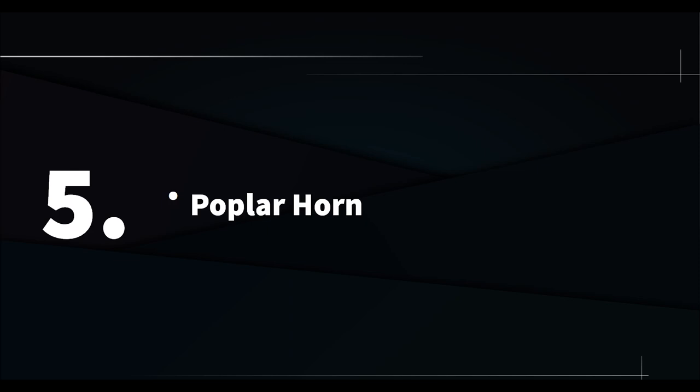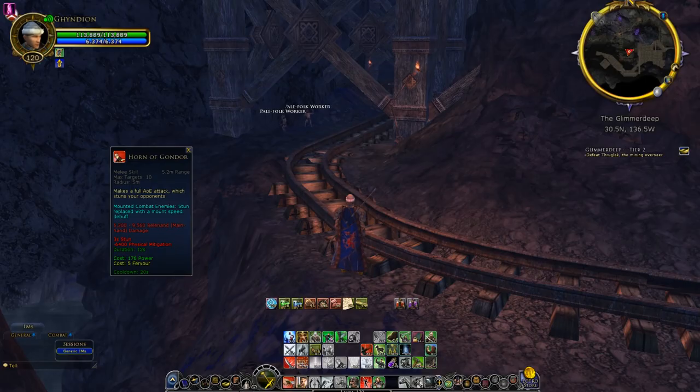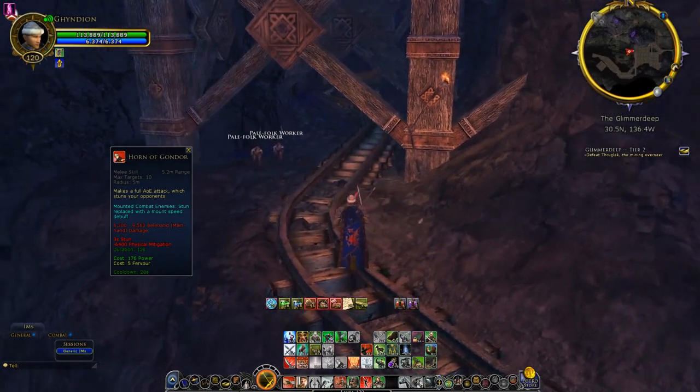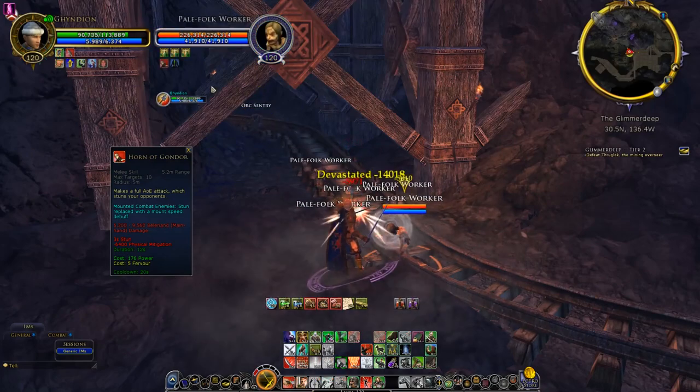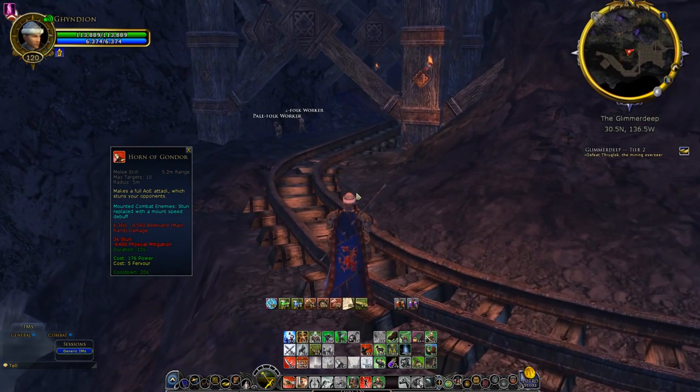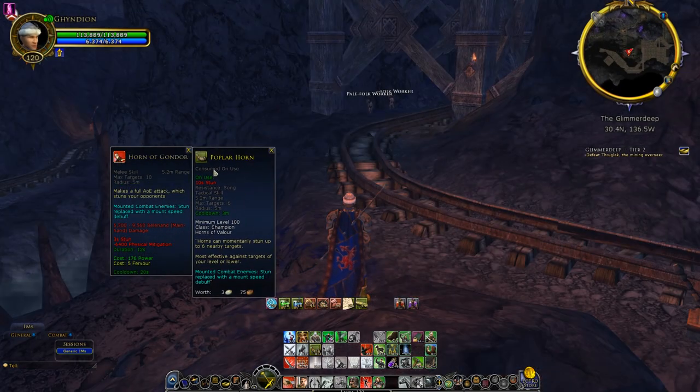And number 5: Poplar Horn. The yellow champion has a pretty good stunning skill called Horn of Gondor — 10 targets, 5 meter radius, and it stuns your targets for 3 seconds, but it requires 5 Fervor. If you have a woodworker or know a woodworker, they can craft you something called Poplar Horns. When you pop this horn, it has 6 targets but the stun is 10 seconds, which is way longer than the usual champion skill.